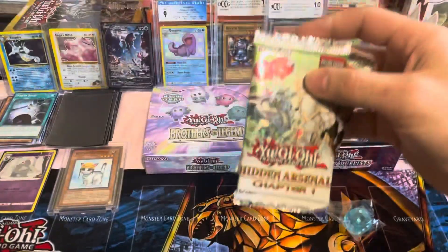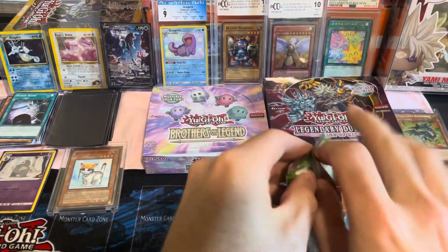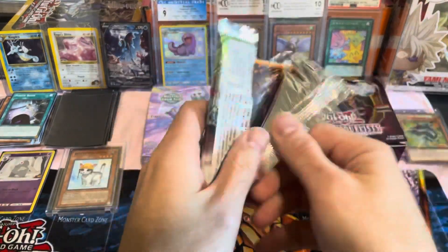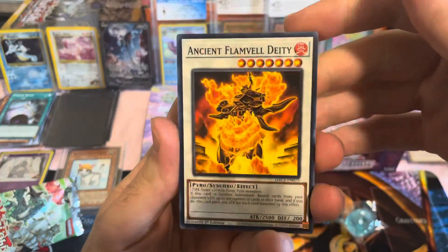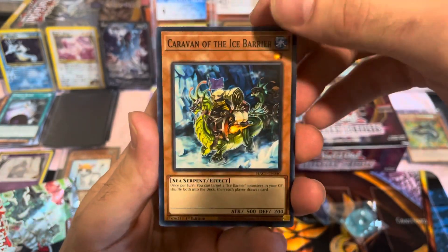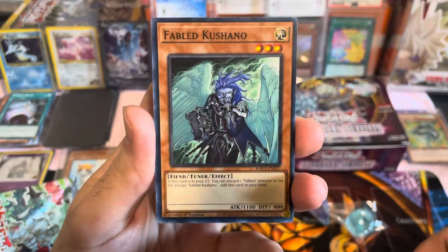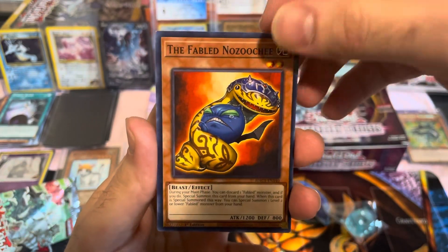Alright, then we got two packs. Let's see what we can get — I have no clue, I haven't looked up any of the cards in here at all. Let's see, that one's pretty cool. We got some Ice Barrier stuff, those are pretty cool. Nice Fabled stuff, that one's pretty cool.